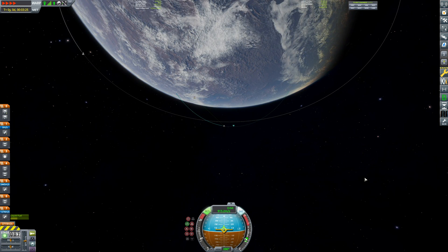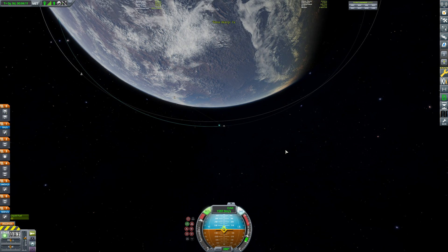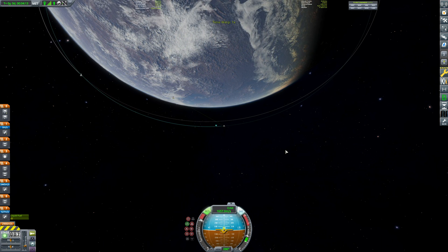Unfortunately, I can't reveal what is actually inside the fairing just yet. Can't release it yet — I've got to enter a gas giant first.